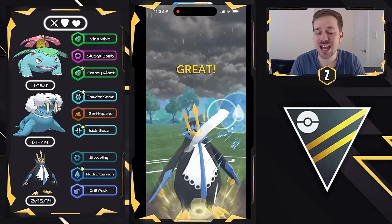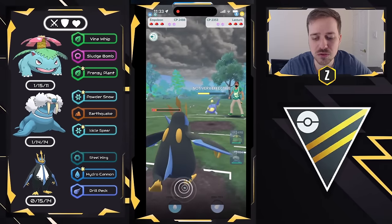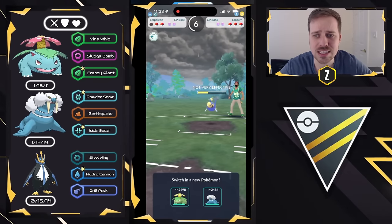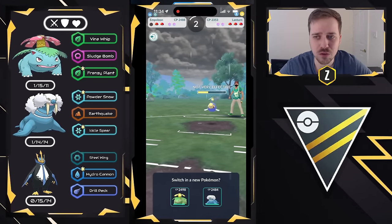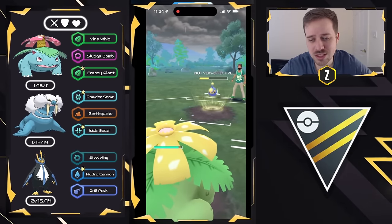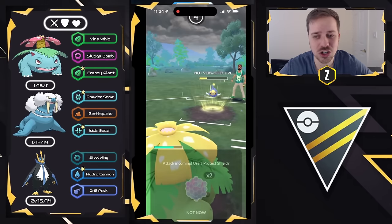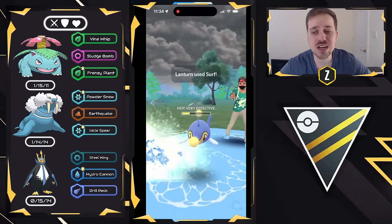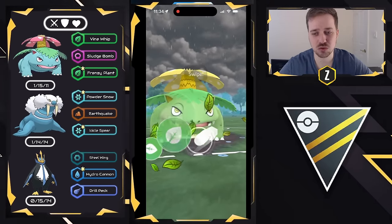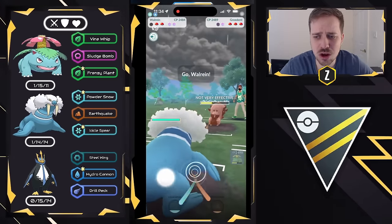Venusaur is going to get an aggressive farm down — we go for Hydro Cannons as that's the best charge move here. Unfortunately I don't get to the third one in time. Venusaur comes in excitedly for an aggressive farm down; Vine Whip does decent damage and I feel we can survive two Thunderbolts and a Surf — Surf doesn't do that much. My opponent reads this and swaps out back into Greedent, so I keep Venusaur alive. As we get a shield, we counter swap into Walrein.